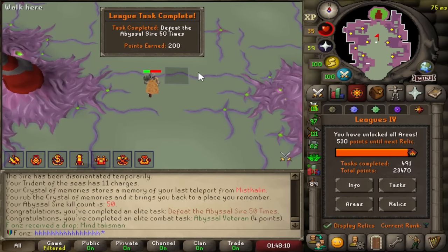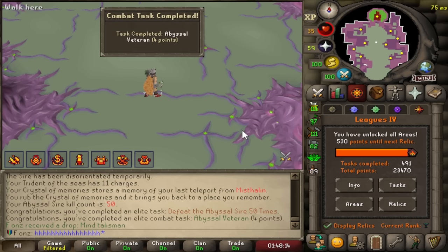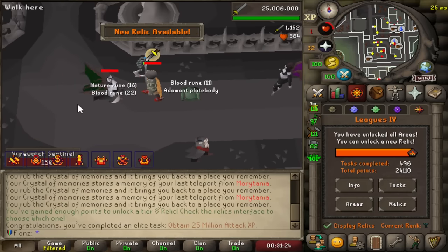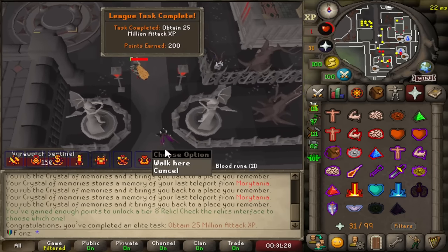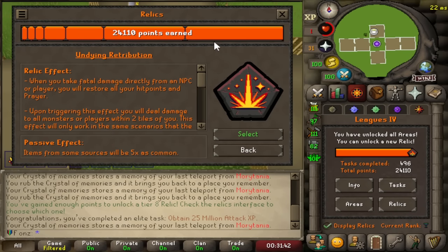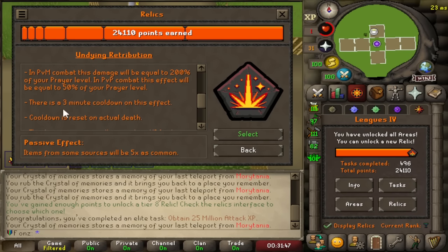We are only 530 points away from the Tier 8 Relic — let's finish this off. 25 million attack XP and that means we have the Tier 8 Relic unlocked. We have to go with Undying Retribution — this is so overpowered. I think the cooldown is three minutes. That is so good.